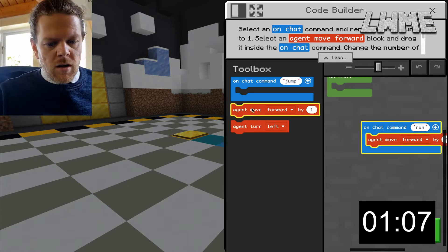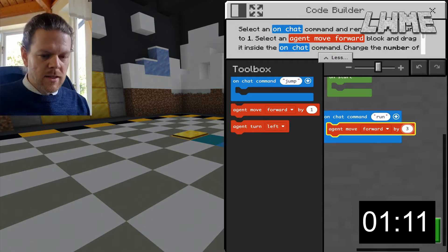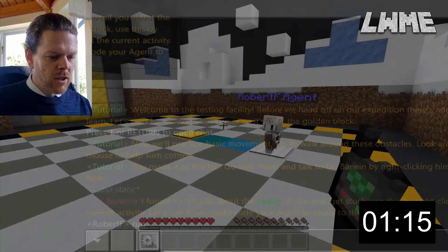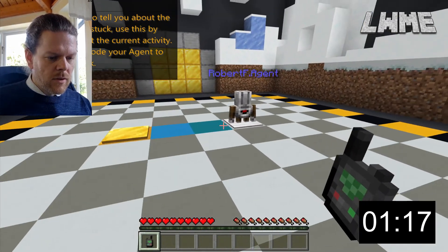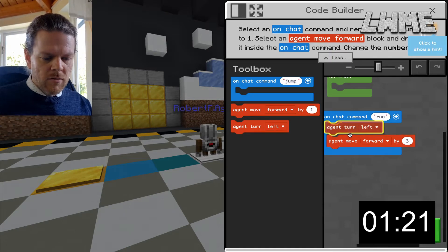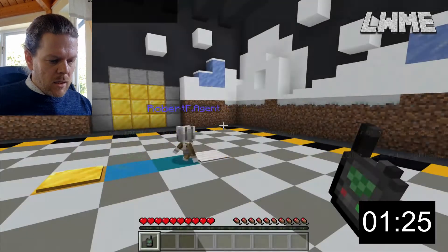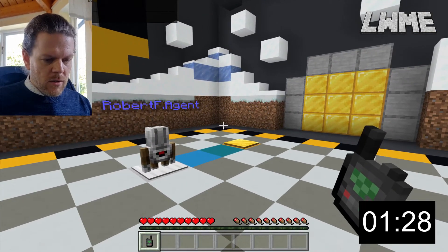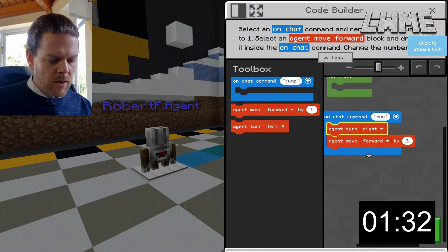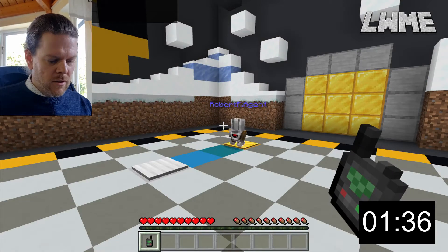I'm going to run the coding at half screen so I can see what's going on in the other half. I'll press T to bring up the chat and type 'run'. Now I need to do the same again but with a turn left at the start — run that, T, run. Same again but this time I need a turn right at the start, using the code I've already got.